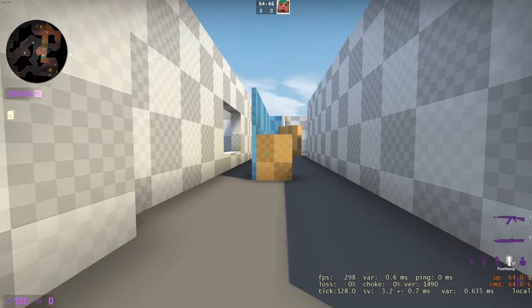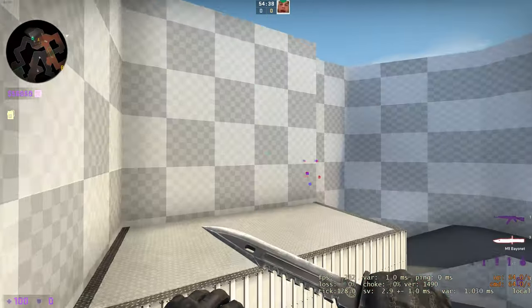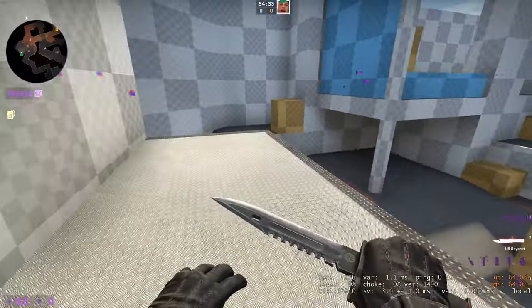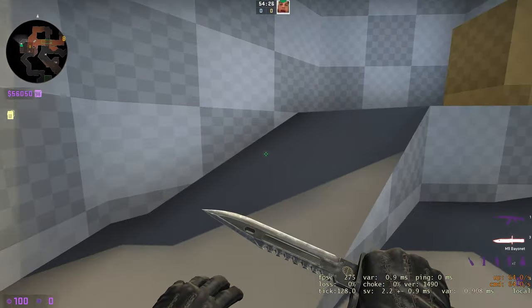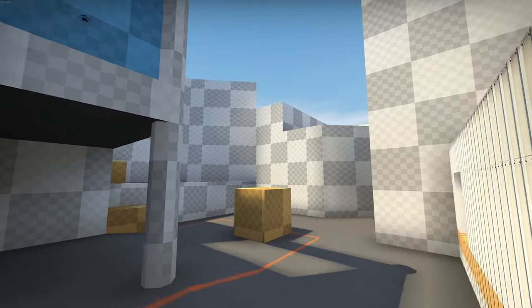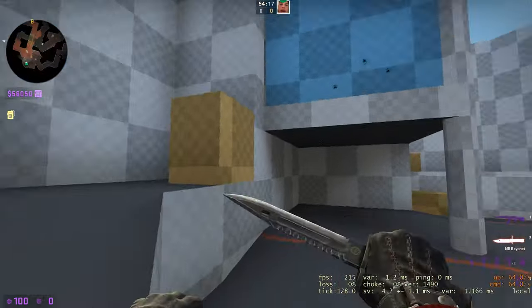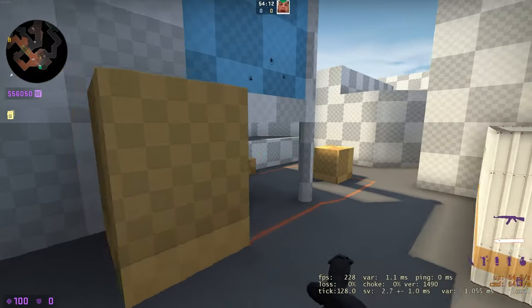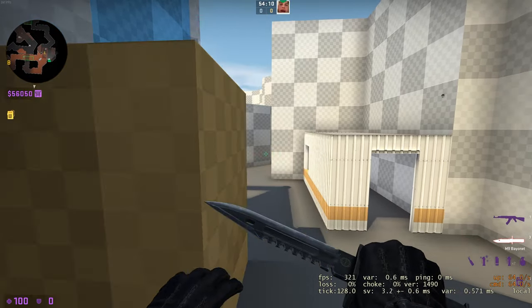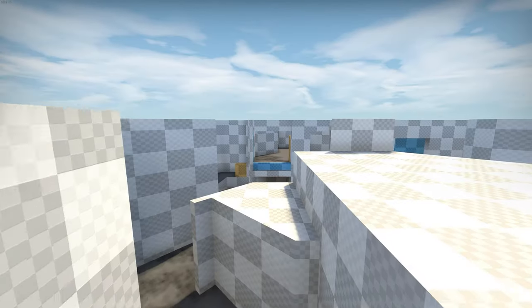Maybe the CT gets caught off guard, takes cover here, and tries to fight around here. There's also a hut here — I think you need a boost to get on it — but you also have this area. I tried to focus on getting a few more post-plant spots for T's and a few more spots for CTs to hold. The hut can be hot, but it's also harder to back off of.